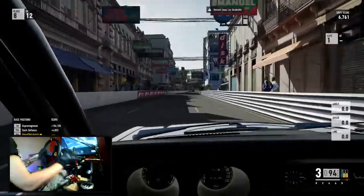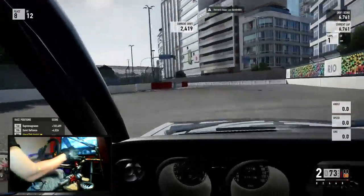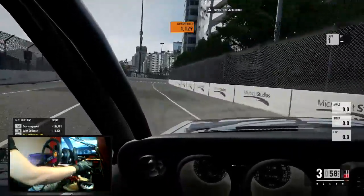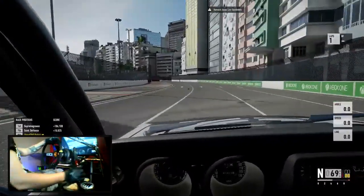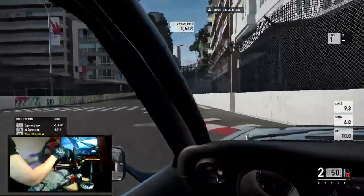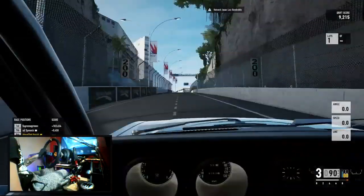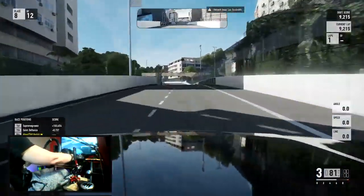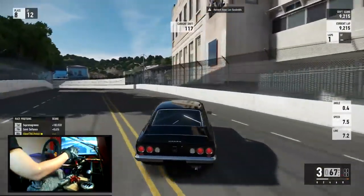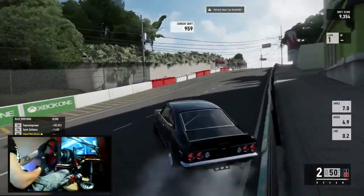I did run a few practice laps beforehand in the RX-7, just to get a feel for drifting on the full circuit here at Rio again, because it has been an extremely long time since I've been on this full circuit. There actually is a decent amount of people in this lobby, but a lot of them either aren't active or, as you can see, you get spread so far apart here in Rio full circuit that it gets really hard to catch up with people to be able to do any tandeming.